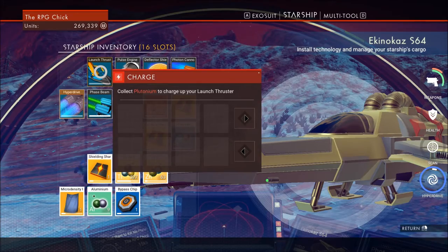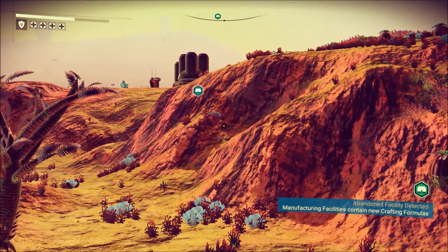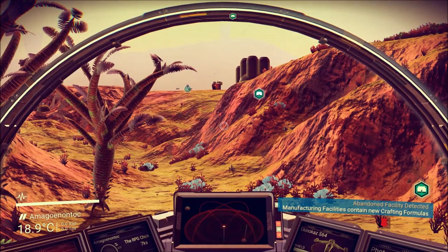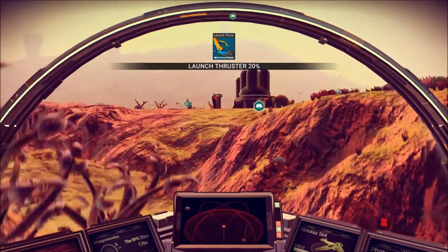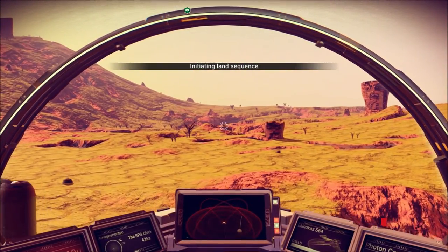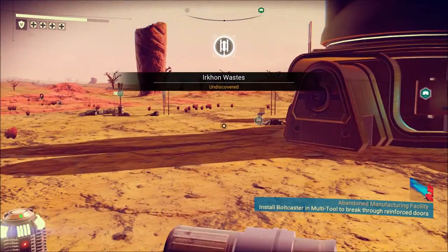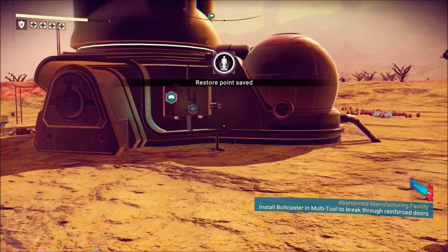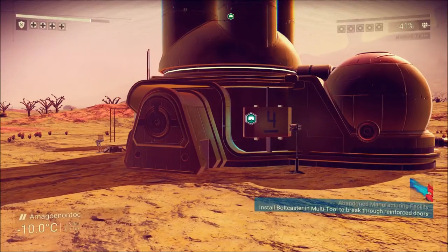I need plutonium. We're not going anywhere until I get plutonium. So anyway, the long and short of it: there's something over there I want to go check out. I spilled something at my desk and paused the game in a part you can't see, because in trying to clean up the spill I pulled my computer too far off the desk and the power cord came out.